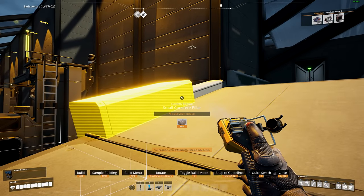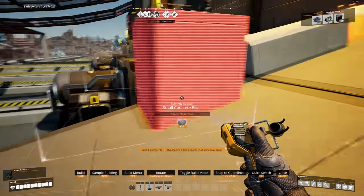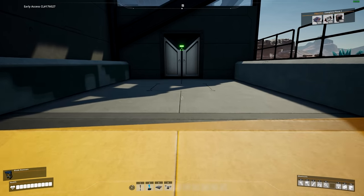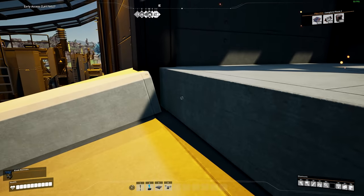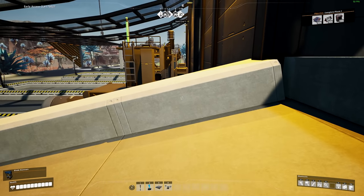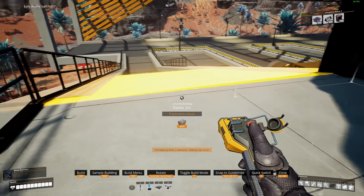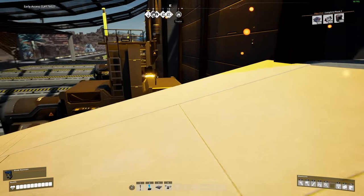Grab yourself your pillar and you'll notice it snaps to the end. Place it, remove the beam, and then you can just place these down — you can even zoop it depending on the length of your design. Next, on the flat surface where you want to make things level again, grab yourself a one meter foundation and place it at the top, because the one meter foundation is the same height from the top of this pillar to the half, since these are two meter width pillars.